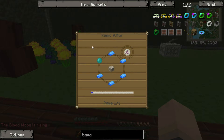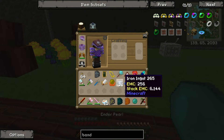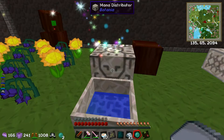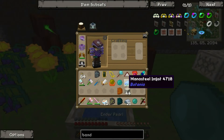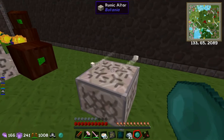I need a rune of mana - this is five mana steel ingots and one mana pearl. So I'm going to need three ingots - that's five and one. Now I am going to attempt to use my runic altar.